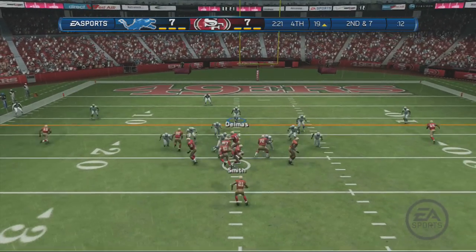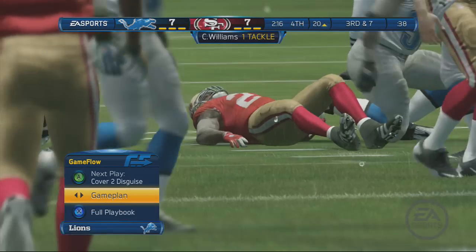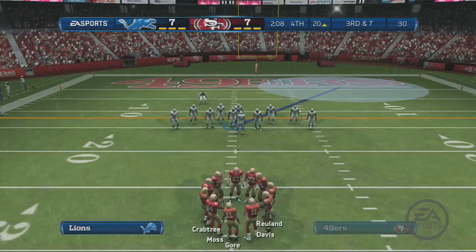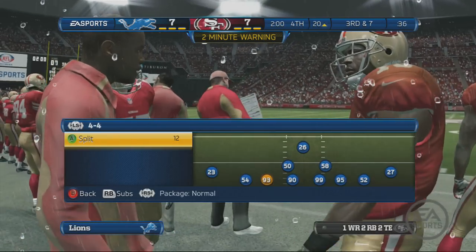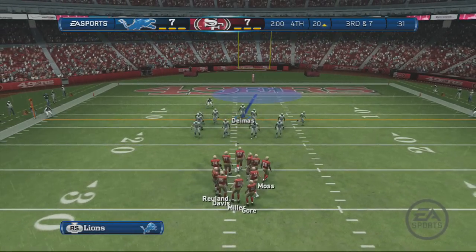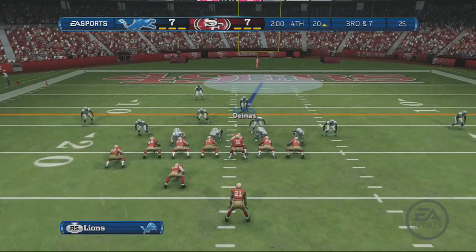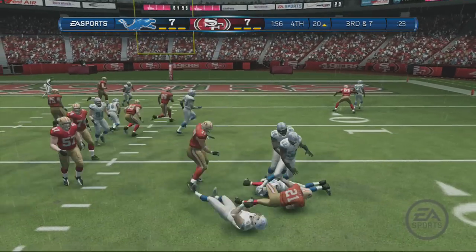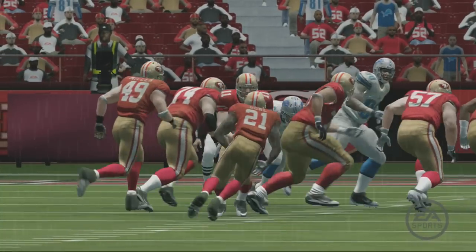Play number six coming up on this drive — back to the running back, swallowed up behind the line of scrimmage. The offense heads to the line for the seventh play of the drive. The defensive line is spreading out — good solid tackle short of the first, and now we've got a fourth down situation.